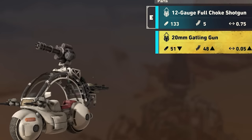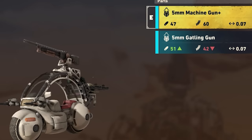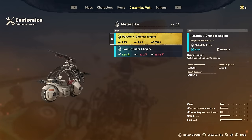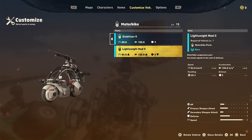You can change the vehicle parts in the customize menu. Instead of the shotgun, I have equipped a Gatling gun — obviously less damage, but bigger clip. Instead of a five millimeter machine gun over here, I could get the Gatling gun in the front. This is an engine — acceleration and max speed. Boost gauge and boost recovery. Stabilizer messes with speed, acceleration, and handling. I like it.